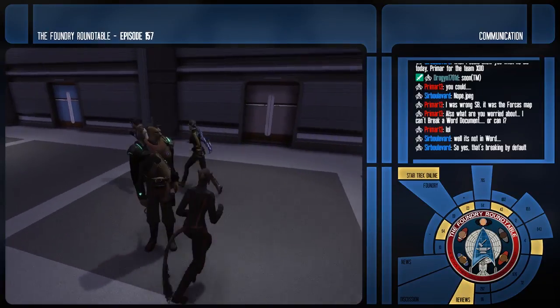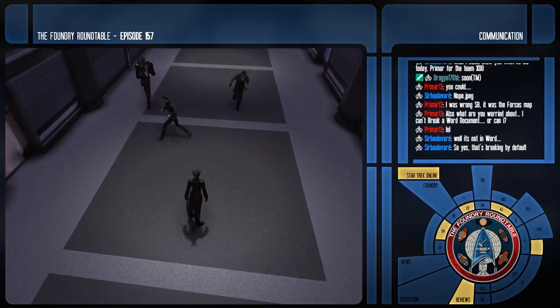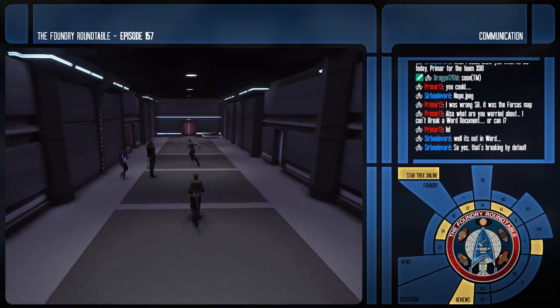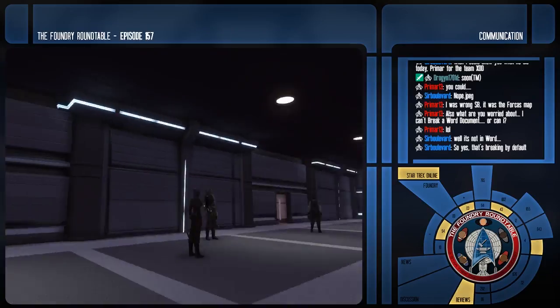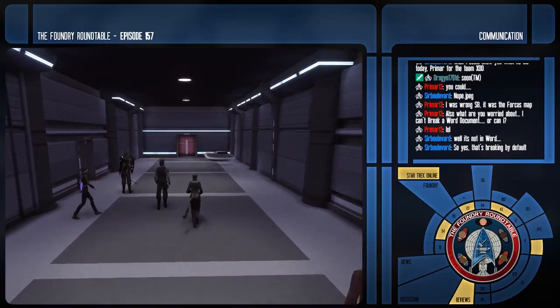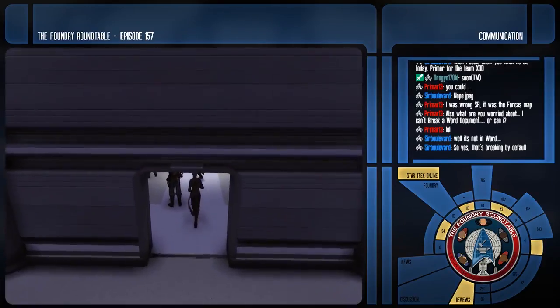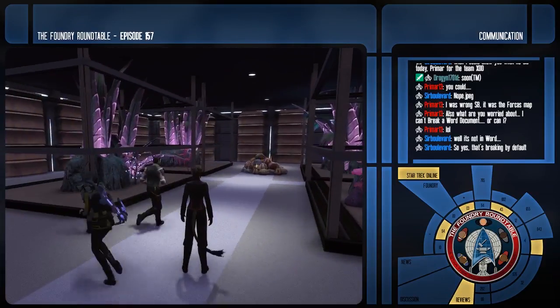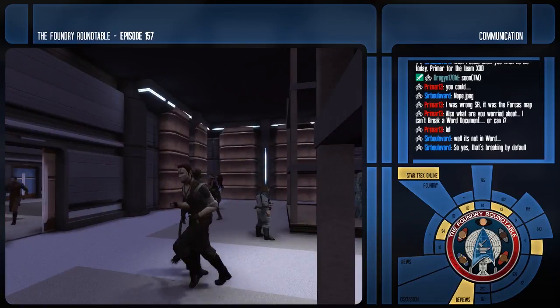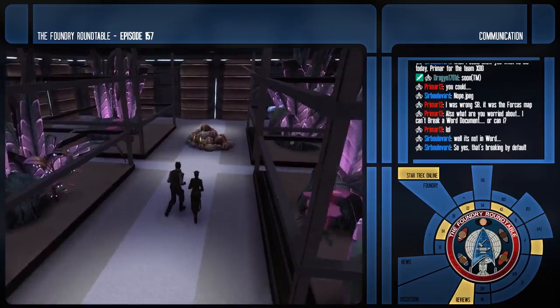This map started life as just wanting to build a mission about a ship, then became a time travel mission involving the ship, then a mission about a ship from a different timeline. It evolved into a complete detailed interior map with no practical use right now as a sort of centerpiece — just going to be used for the briefing.